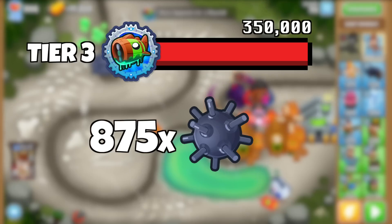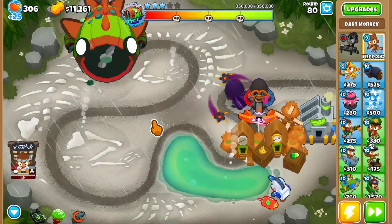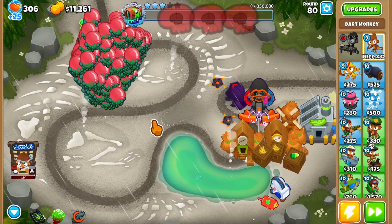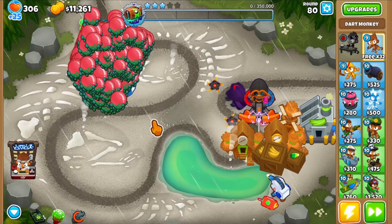Tier 3 Bloonarius has 350,000 HP and takes 875 Moab mines to pop. Even though it was a spectacular blast, the footage you're looking at reflects how my PC was running the game — load a frame, then take a break for a few seconds.